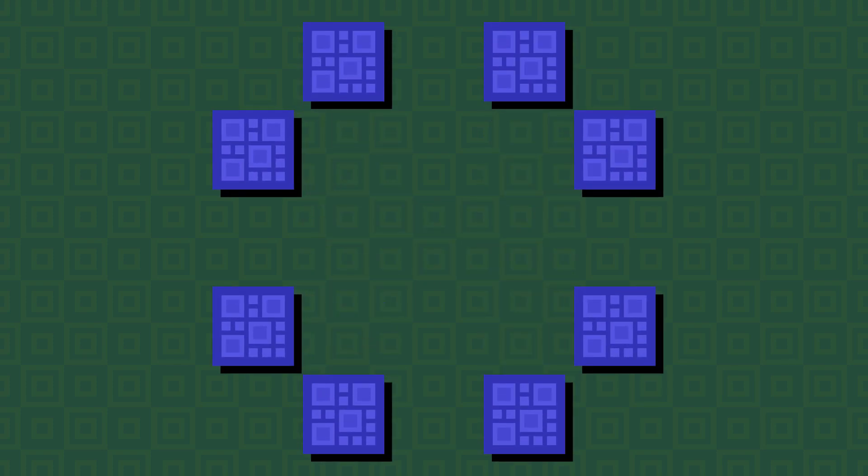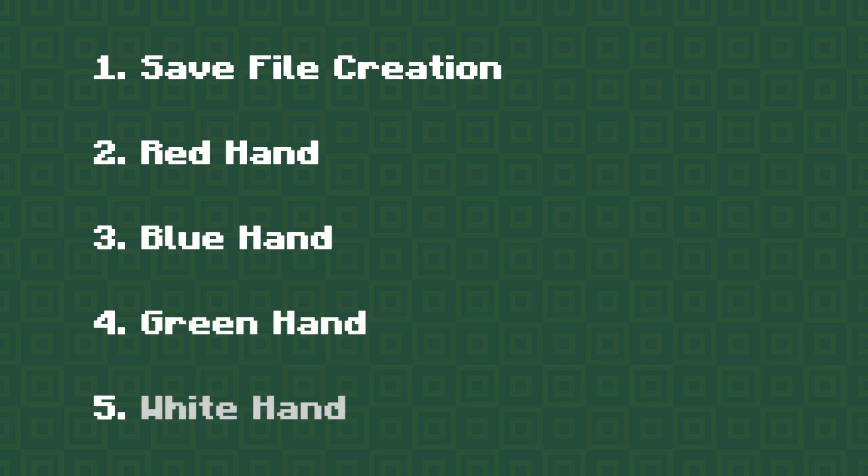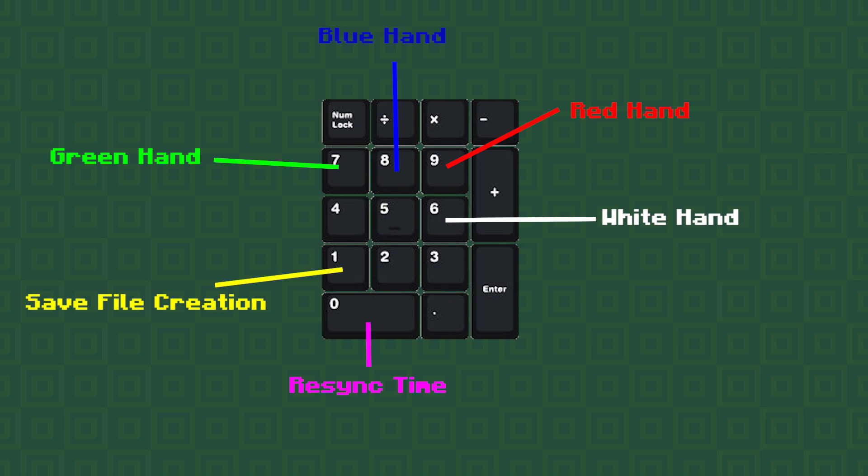Now that we know how it works, how can we pull off the first method and get the four extra anticubes? First things first, we're going to set up five different hotkeys or macros for changing time: one for creating a new save file, and the other four for each clock hand individually. I use these buttons with zero to change my time back to normal.